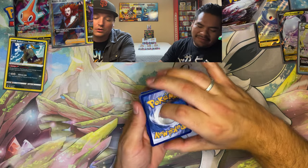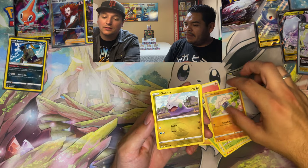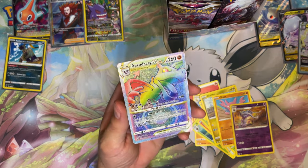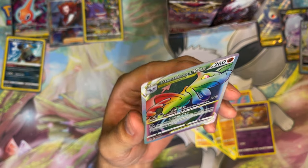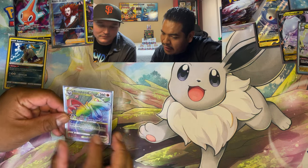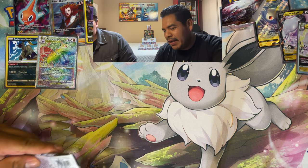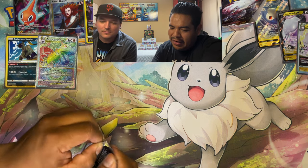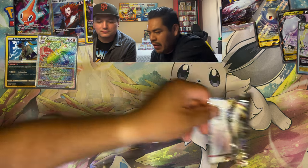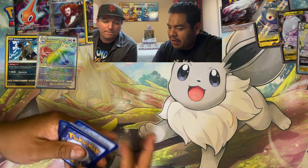Pulling through more packs: Gligar, Malamar reverse. There we go — Aerodactyl V-Star! Hyper rare, number 199 of 196. That's our hit! It's got a different texture too — pretty slick. Could you get more than one secret rare? It's possible. We're missing at least one alternate art. A bit worried that if we already got the rainbow, we might not get another alternate art.